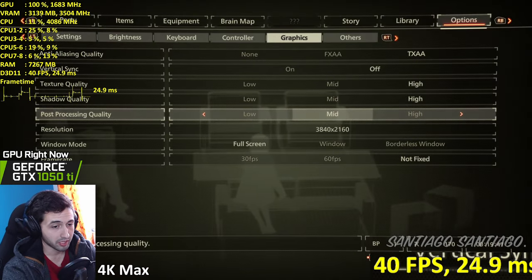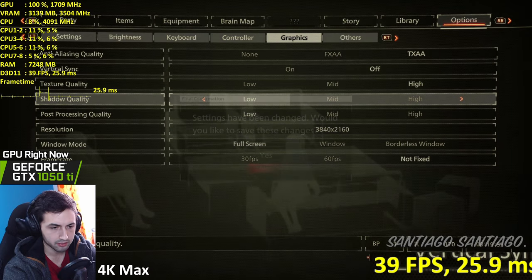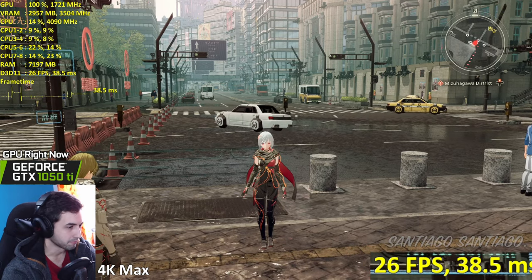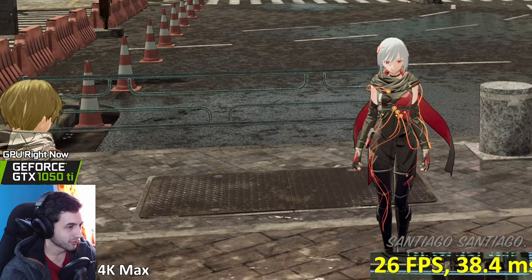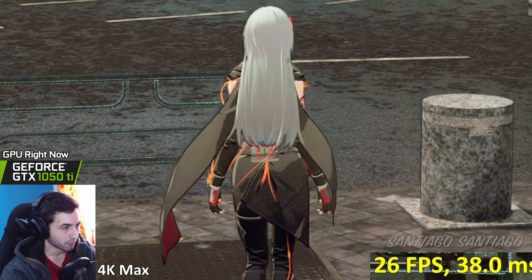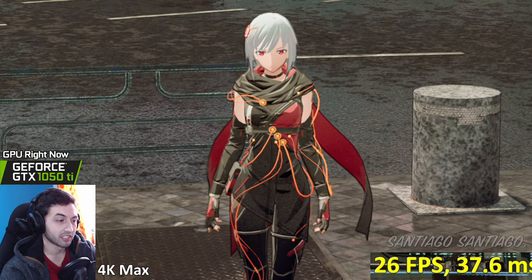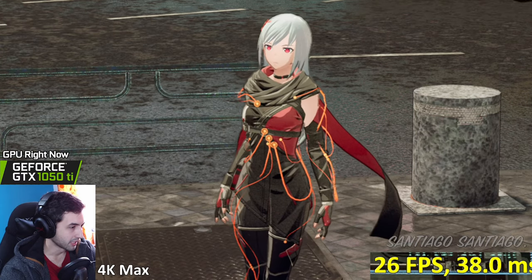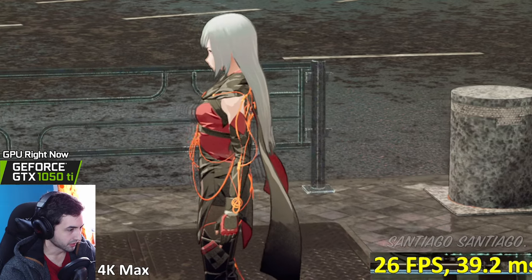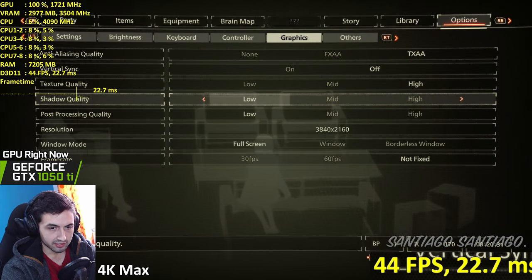Still not enough - too many pixels. Medium shadows, low post-processing - let's put everything on low except anti-aliasing, because TAA looks good. Let me zoom in so you can see how sharp the image is - look at that detail, so many pixels at 4K. Let's go to the lowest settings now - we might as well while we're here.